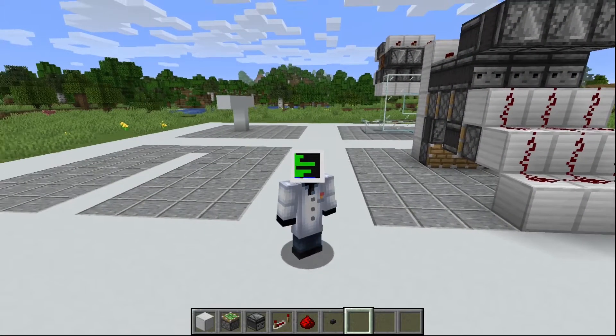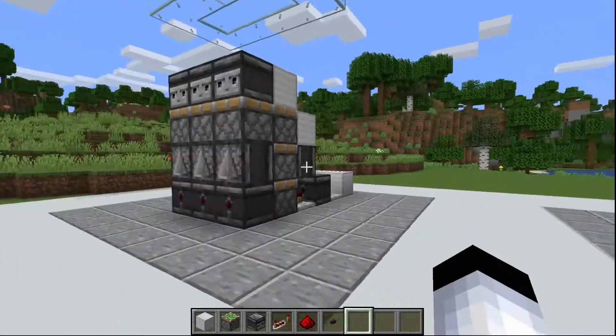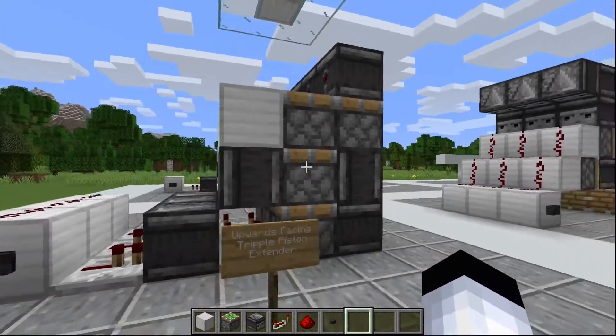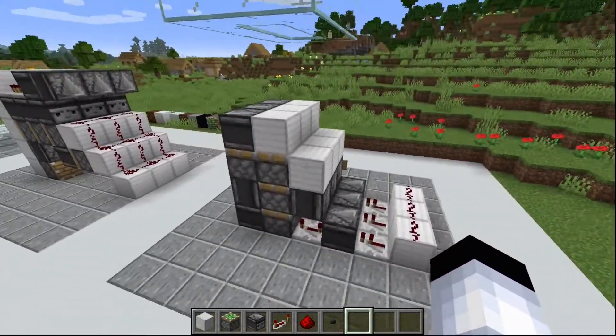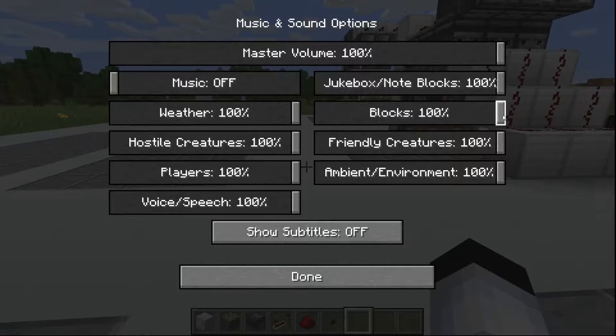I just want to say this before you get confused: in my music settings, I have my blocks volume all the way down to 50%, because these machines are really, really loud and I don't want your eardrums to get hurt. I'm going to put it to 100% just to show you how loud they actually are — that was extremely loud. So that's why I'm keeping it at 50%.